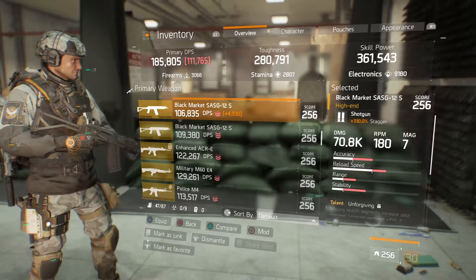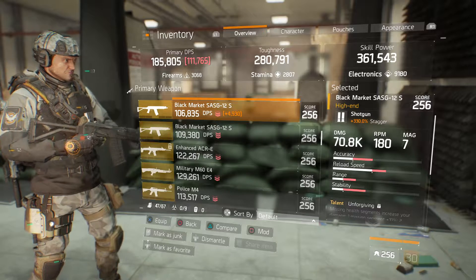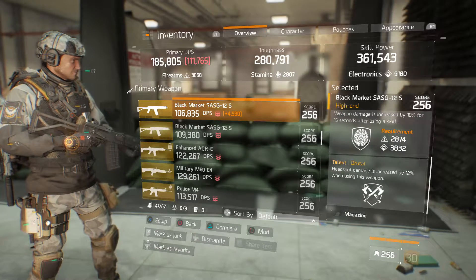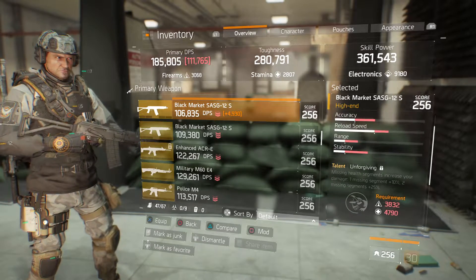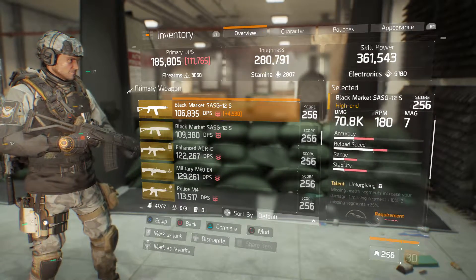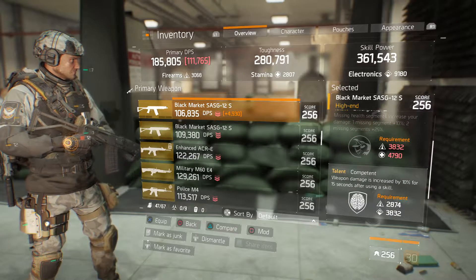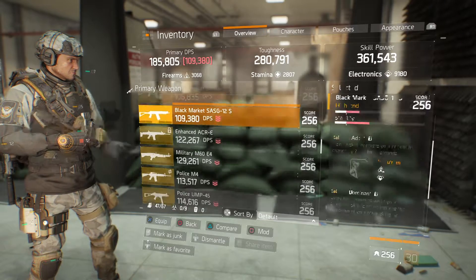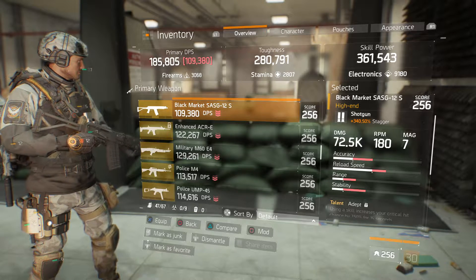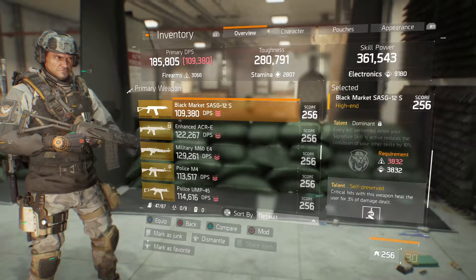When we go to the guns, we've got a black market SASG12S, also known as the sausage, with 330% stagger and talents of Unforgiving, Competent, and Brutal. We also got another black market SASG12S with 340.50% stagger and talents of Adept, Dominant, and Self-Preserved.